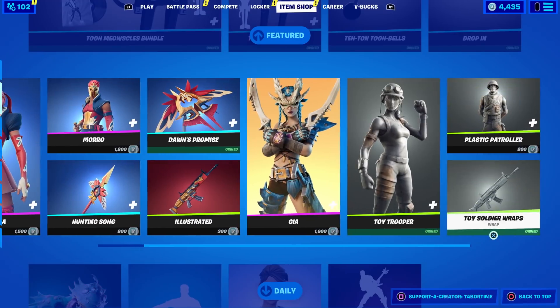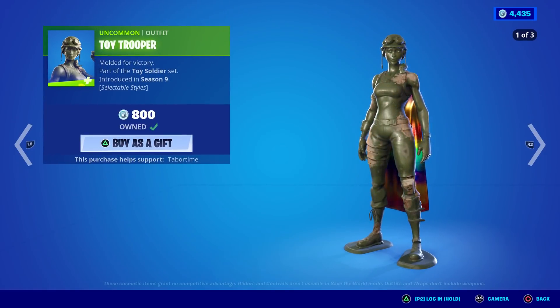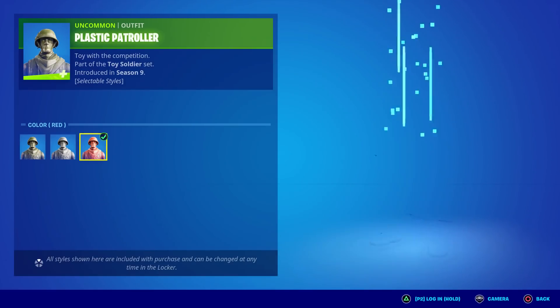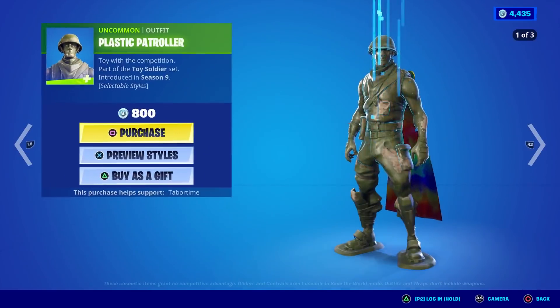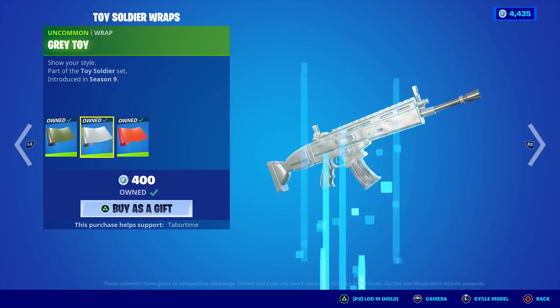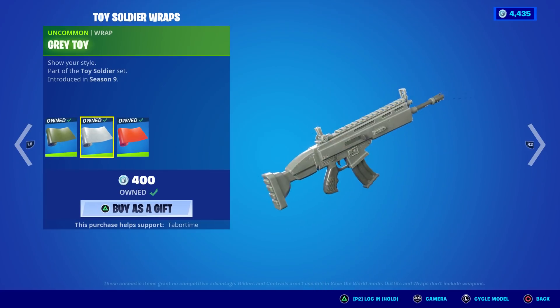The back bling doesn't have styles, and there are the primal pickaxes. Primal's done and gone — we don't need more primal skins, but it's not bad. Toy skins are back: Toy Trooper has three different styles — green, gray, and red — and Plastic Patroller is here too. There's also a deal: three wraps for 400 V-Bucks, though they may be the worst wraps in the game.